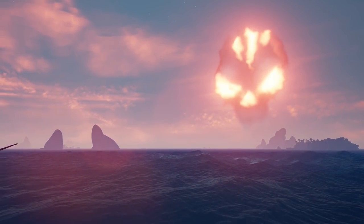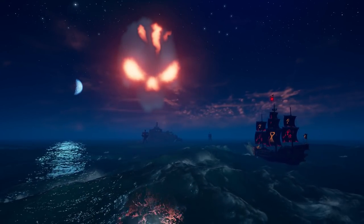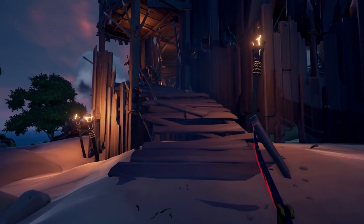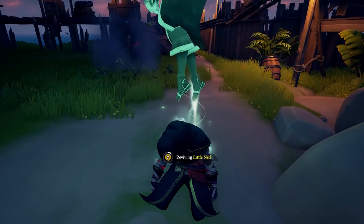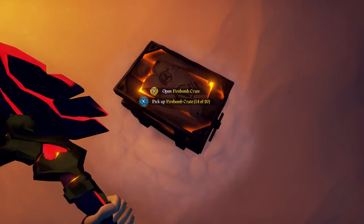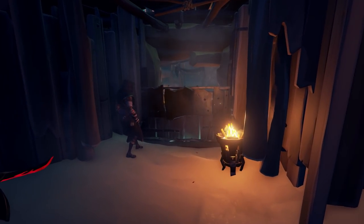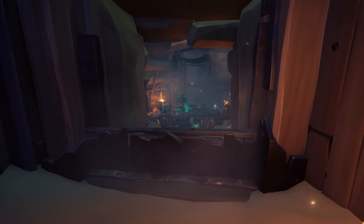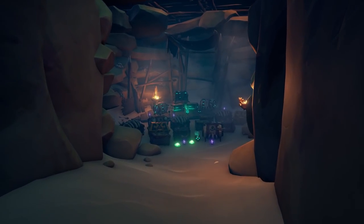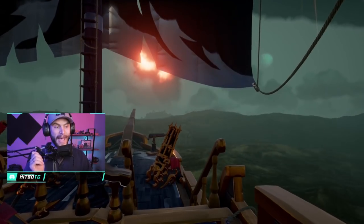Sea of Thieves Season 2 is officially here, and with it comes a brand new fort called the Fort of Fortune — or what I like to call it, the Fort of Fun. This is a random and rare world event that has the best loot in the game. However, it is also the most difficult event to complete, with 18 waves of basic skeletons, typical captains and lords. In the vault you'll find a Chest of Legends, kegs of Ancient Black Powder, Crates of Legendary Voyages, Athena Villainous Skulls, Athena Trinkets, regular Mega Kegs, Strong Old Lube Bone Dust, and more.